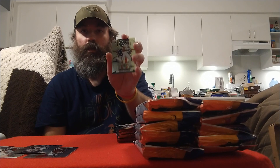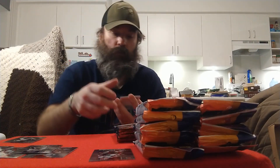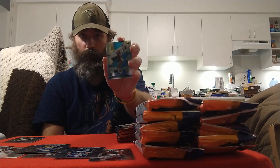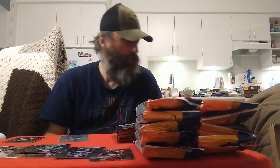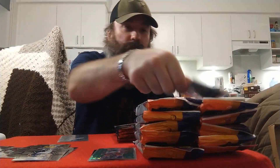Next pack: got a Justin Jefferson National Pride — we actually pulled a green of this one earlier too. Got a Denzel Ward, Dawson Knox, Joey Bosa, and an Ikem Ekwonu rookie for the Carolina Panthers. Last year's cover boy — a green Russell Wilson — to finish off the pack. Sleeve up the Russell Wilson green and the National Pride Justin Jefferson.